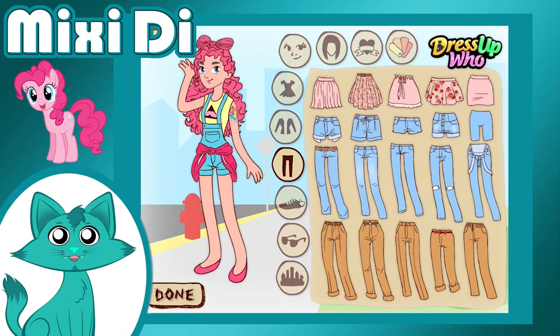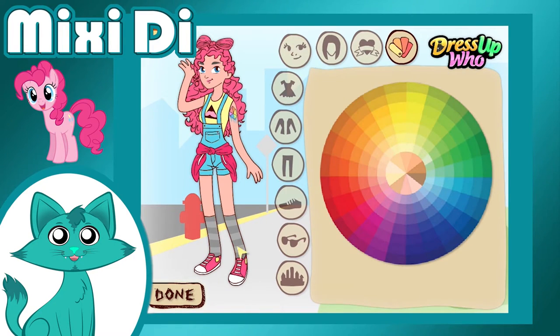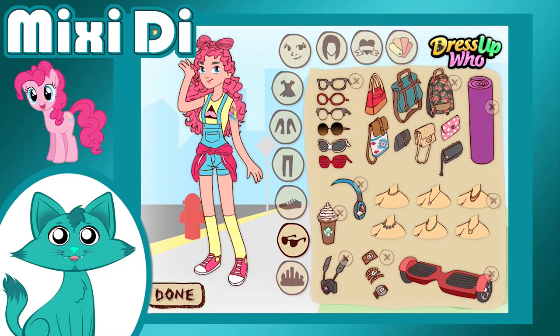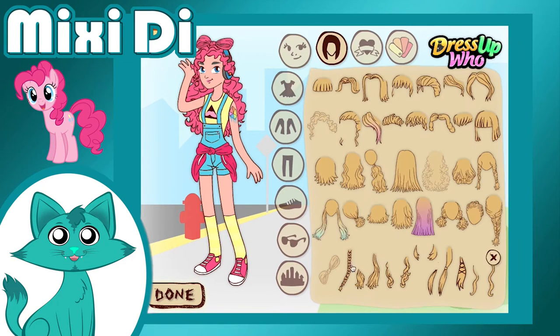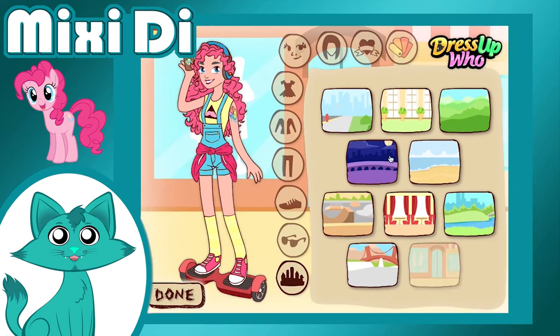Pinkie Pie here is super cozy. Pinkie Pie is colorful, with pink, yellow, and blue everywhere. Even her tattoo is colorful! I almost gave this one to Rainbow Dash instead, but I thought that the flying birds fit her personality more. Pinkie also got a Starbucks hot chocolate in her hand, some headphones, and a walk board.